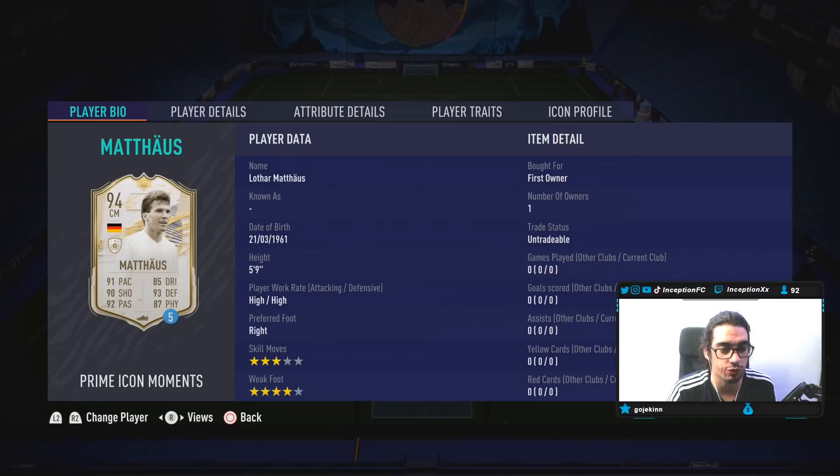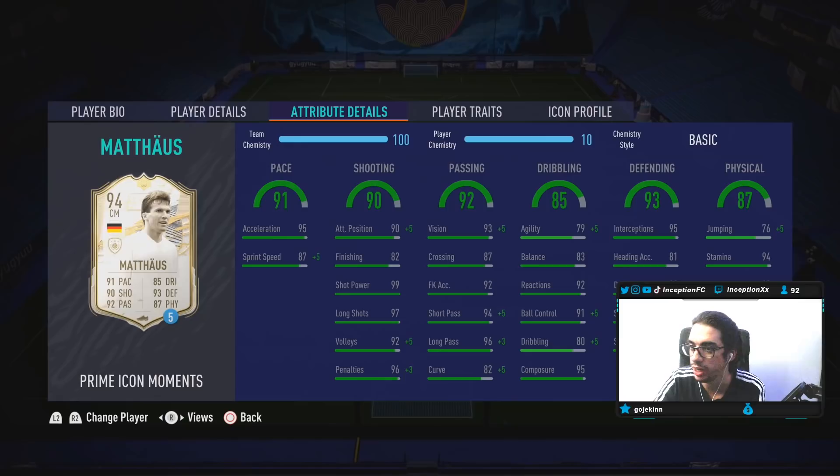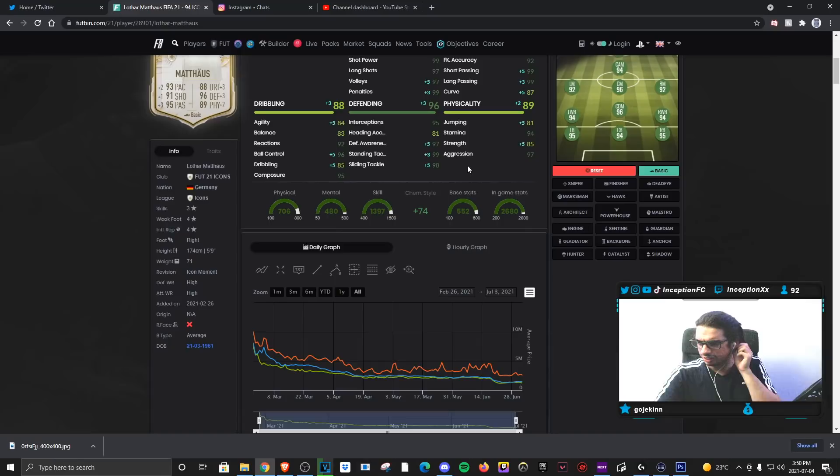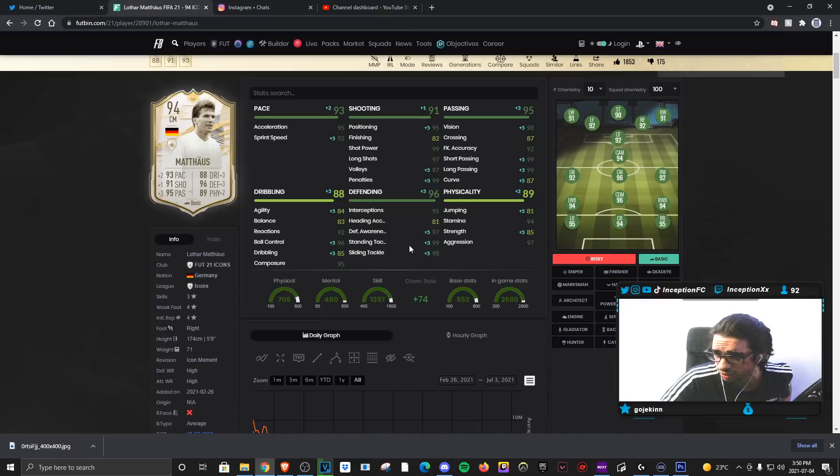So it's the agility and balance — he's going to be a 5'9" player with agility and balance at 84-83. Body type is average. A card like this, CDM definitely looks like the best position because the basic chemistry style even boosts the physical a little bit, the defending a little bit, passing and shooting.